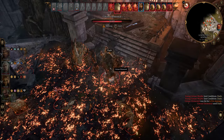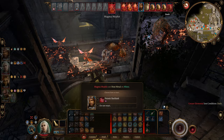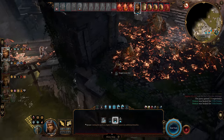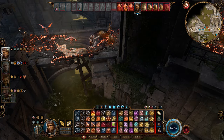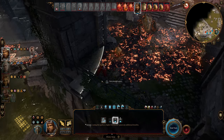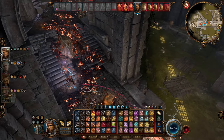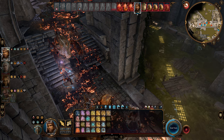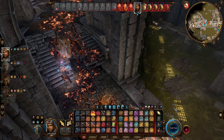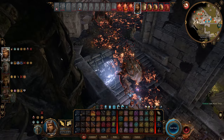Here are the pros and cons of this build. Pros: your smites are really powerful. Your Oath of Vengeance abilities are really nice — you get Hunter's Mark which adds to your DPS. You can use heavy armor and you have high hit points. Two-handed weapons — you're going to be a beast. Cons: when your spell slot runs out your DPS drops about 25%, and mobility can be lacking unless you use Misty Step.